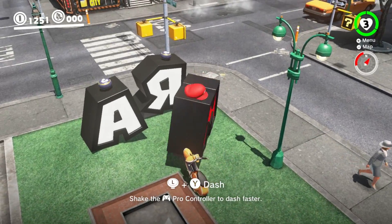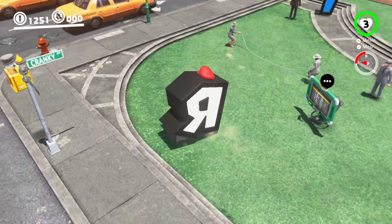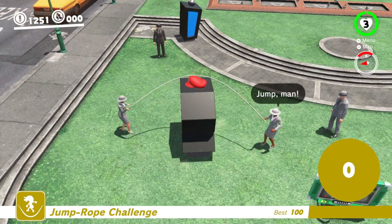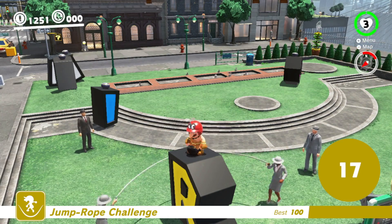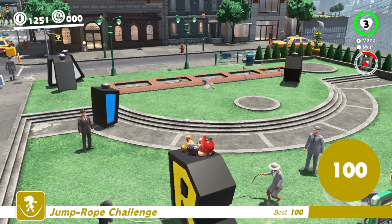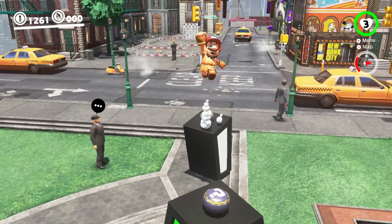Now that we have it all set up, I can show you what I was meaning to show you in the first place. There's actually a new way to get infinite score in jump rope — all you have to do is simply bring the R over here underneath the jump rope game, then press X to exit out. Then you just have to stand on top of it and watch the number grow. Just like that, you can easily get the jump rope moons.